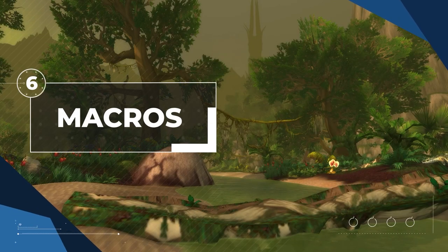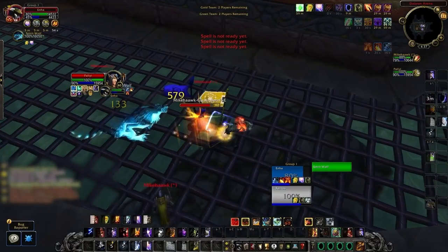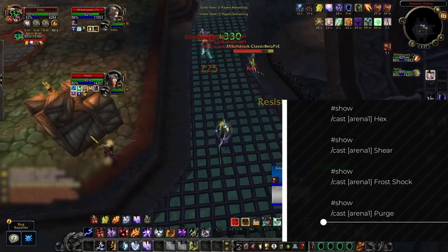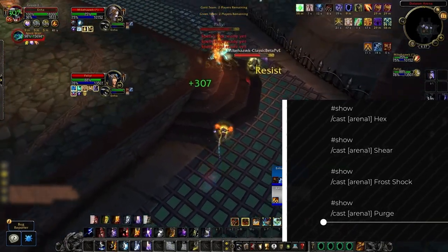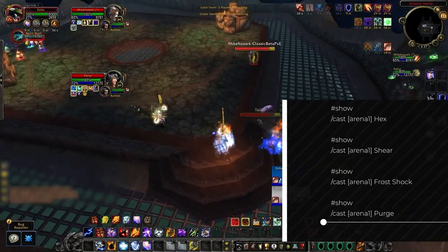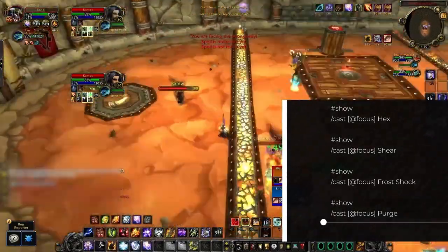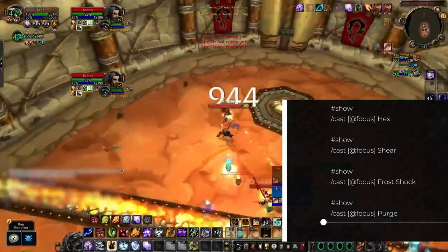Rounding out your character's loadout, we have macros. Enhancement shamans are one of the classes that benefit the most from arena 1/2/3 commands, due to having several low-cooldown abilities usable on any target at any time. Having Hex, Wind Shear, Frost Shock, and Purge on arena 1/2/3 bindings is ideal, as it allows you to use these spells without needing to deselect your current target. If this is too jarring, you should at least create focus macros for these abilities instead — it's less ideal but still helps land spells without switching targets.